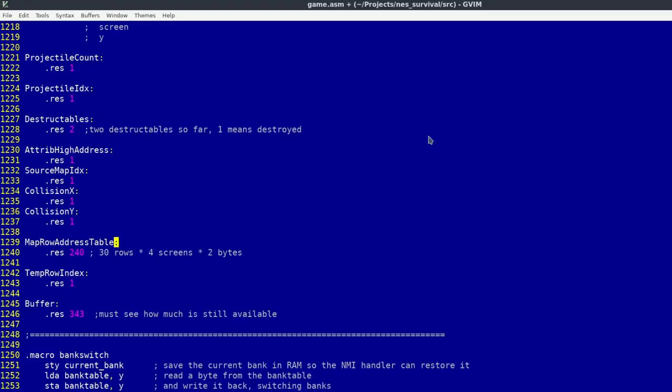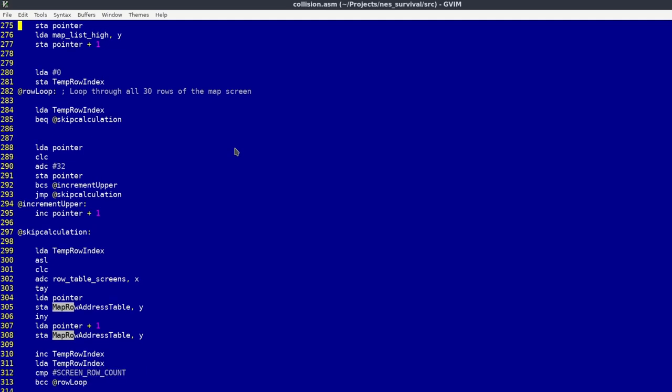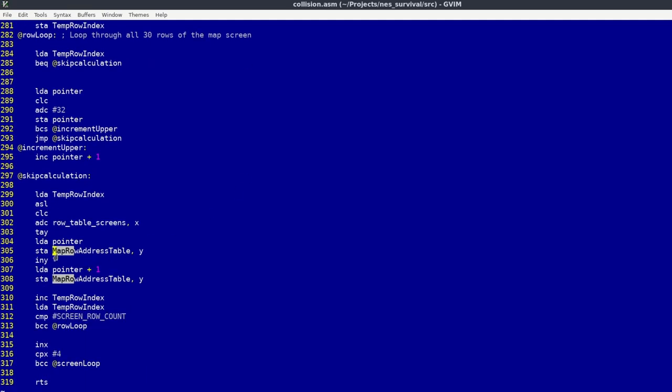So how can I possibly improve the speed? I decided to create a huge lookup table in RAM and store all the map row addresses there, so every time I enter a new location I fill this table with addresses from the maps of that location. This helped me not only to speed up the collision checks, but also to reduce code because I could reuse the same address table to check if I can use a hammer or a fishing rod on a tile, and I would no longer need to perform the same calculations repeatedly.